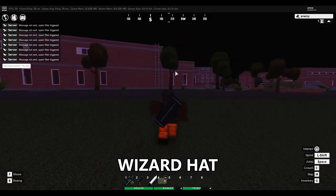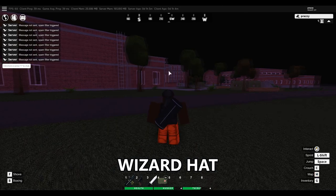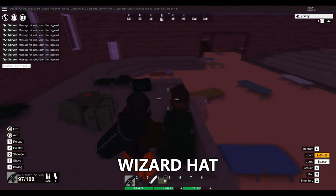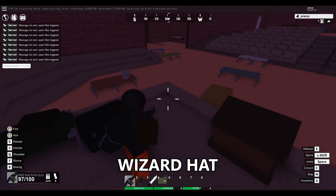Next up is going to be the wizard hat. For the wizard hat, you're going to want to come to the university and go to the auditorium building right here. Inside the auditorium building, in this corner right here is where the wizard hat is going to spawn.